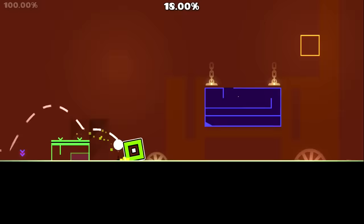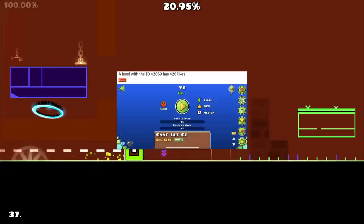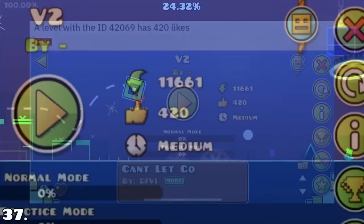A number so perfect that you wouldn't believe it — I found it in Geometry Dash. On the 420,69th level ever created with ID 420,69, 420 likes were achieved. Sadly it isn't the case anymore, but I dare you guys to bring this beautiful number back.